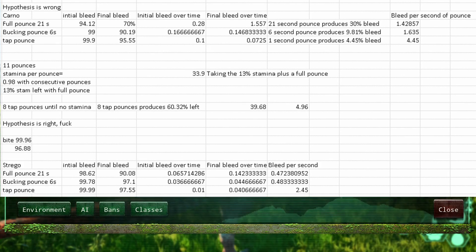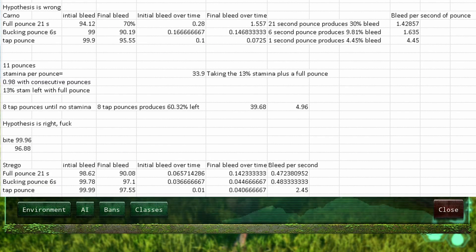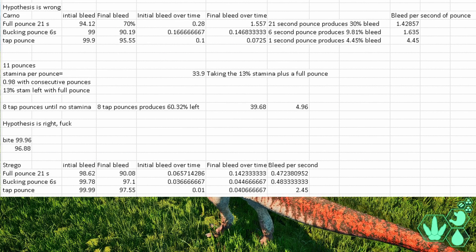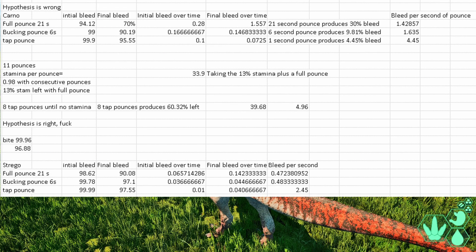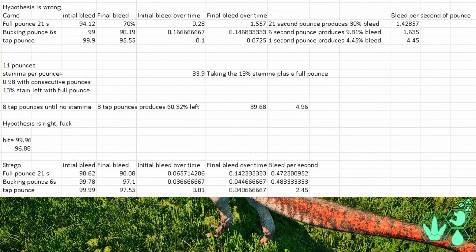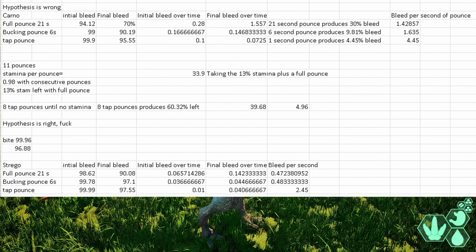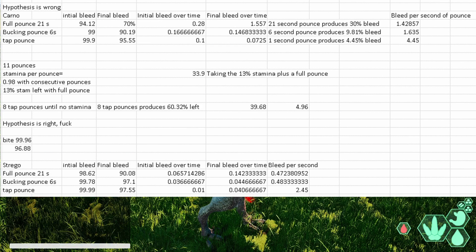If you do eight tap pounces until you have no stamina, it's absolutely incredible - the Kano is left with 60% health. That may not seem impressive, but remember: a full 21-second pounce until your stamina runs out only dealt 30% of the Kano's bleed total. You've doubled this by just holding on for a second and letting go. Holding a pounce for one second has basically doubled the amount of bleed you're doing. And that's eight tap pounces to 60% health. If bleed works similarly to legacy where running doubles bleed decay, that Kano is going to be left with like 30% bleed. Your normal bites deal about 3% bleed over 60 seconds, so add another 15 bites and you're done - or add a few more tap pounces from another Utah.